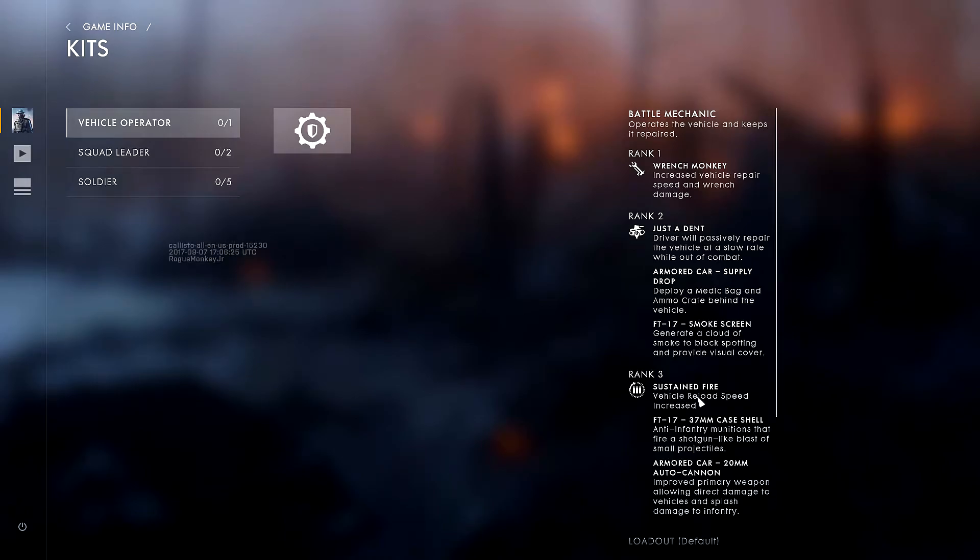Rank three is Sustained Fire: Vehicle Reload Speed increased. In the case of the FT-17, Anti-Infantry Munitions that fire shotgun-like blast with small projectiles. For the armored car, an improved primary weapon allowing direct damage to vehicles and splash damage to infantry.